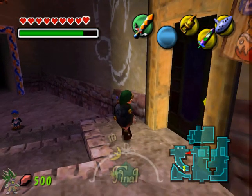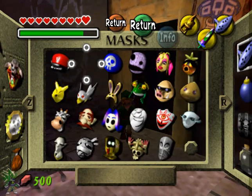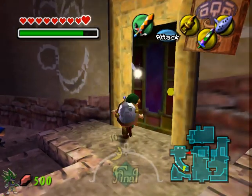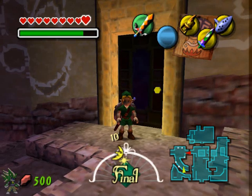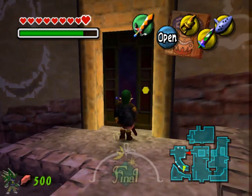In this episode, we're gonna be getting another mask — the last of our masks to collect here, aside from the one down there, but we need all the other masks for it. First thing we need to do is save the old bomb lady's bomb bag from getting stolen on the first night, and then you need 500 rupees, and then you need to go to the curiosity shop on the third night.